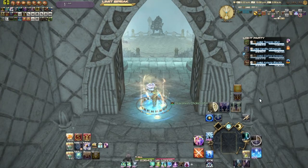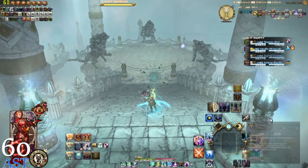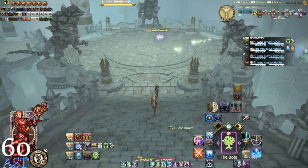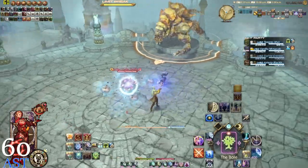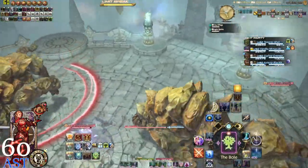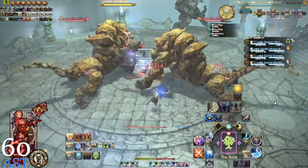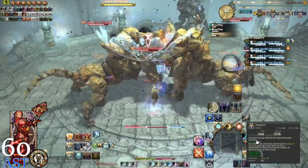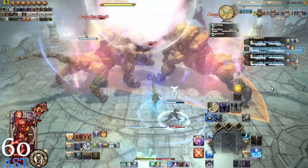Hello everyone, this is a post-commentary on the Lost City of Amdapor Hard. My original audio got chopped off — my microphone died halfway through and I had to replay it back in. But by the time that happened, I had gone through the entire dungeon. The sprite in the center actually does an AoE — we're going to see that here real soon. I'm going to toss my card and get ready for off-globals: instant cast, Celestial, Lucid Dreaming, then the bubble last.